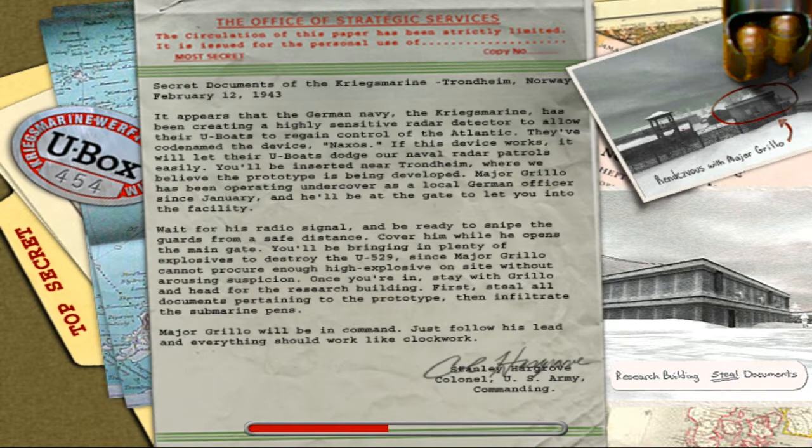So that's it for our mission introduction, and we're going to read this real quick. Secret documents of the Kriegsmarine, Trondheim, Norway. February 12th, 1943. It appears that the German Navy, the Kriegsmarine, has been creating a highly sensitive radar detector to allow their U-boats to regain control of the Atlantic. They've codenamed the device Naxos. If this device works, it will let their U-boats dodge our naval radar patrols easily. You'll be inserted near Trondheim, where we believe the prototype is being developed. Major Grillo has been operating undercover as a local German officer since January, and he'll be at the gate to let you into the facility. Wait for his radio signal, and be ready to snipe the guards from a safe distance.